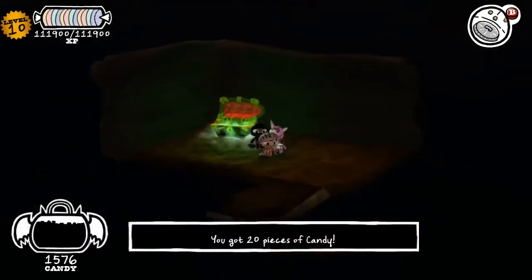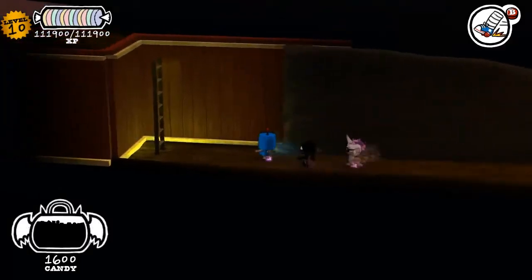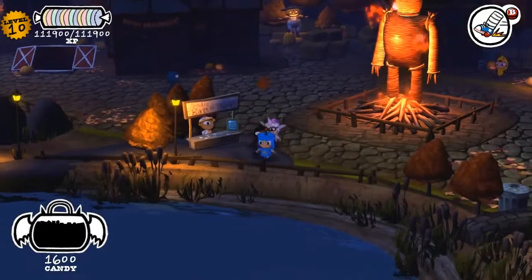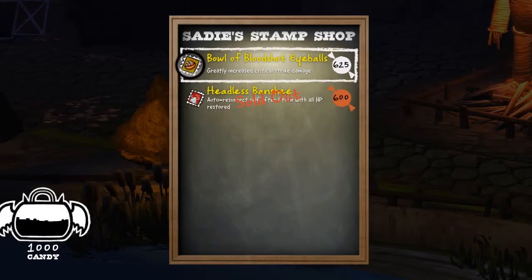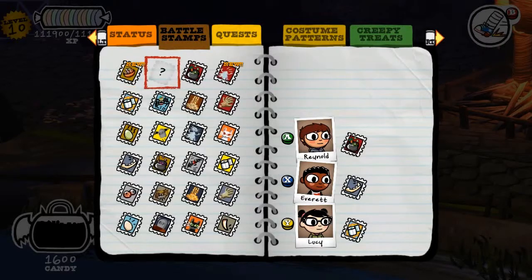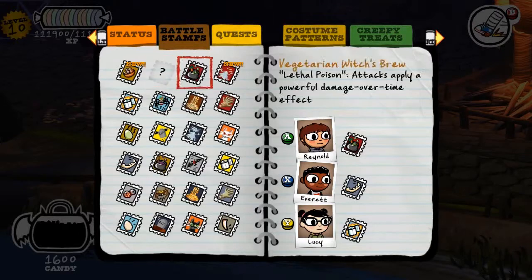Now we have 20 more pieces of candy. Use the robot costume, zoom down the path, drop back down — we're back in town! We can talk to Sadie pretty quickly. Now we have a shortcut back to where we were. It looks like we actually had all the stamps available to us at level 9. We've got all the stamps we can get from Sadie, but there's still one missing — by convention we should be getting that last one from somewhere.